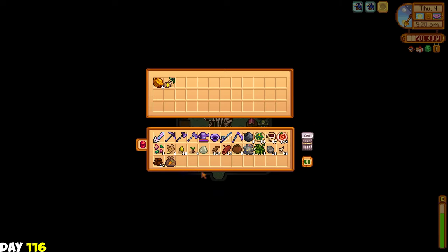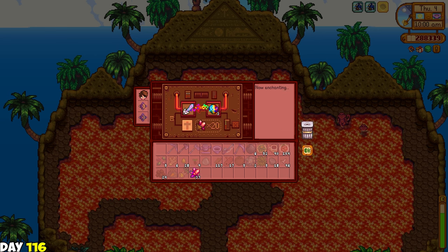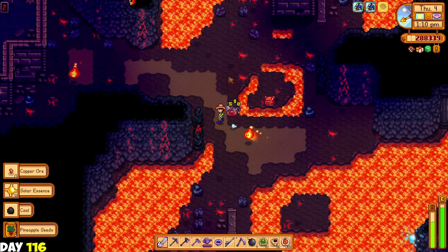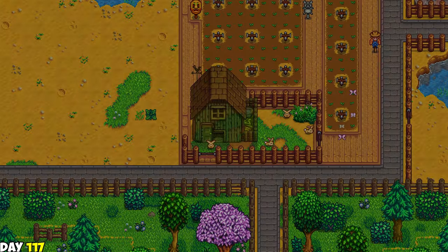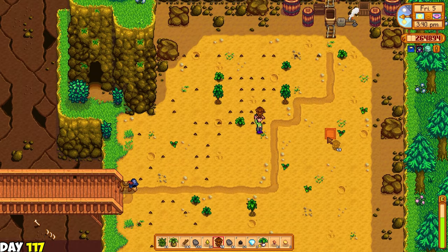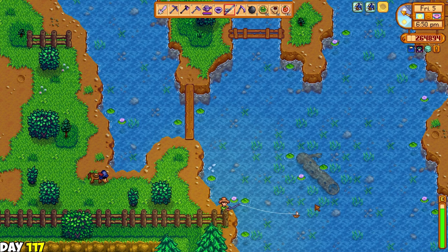The next day I donated the fossilized head to the archaeologist and got about six golden walnuts and a banana sapling. I then went to the volcano and forged my iridium band with the burglar ring. I then reforged my galaxy sword into a crusader - something I wanted so I can kill mummies without a bomb. I headed inside the volcano dungeon to get some dragon horn and cinder shards. Since my coop upgrade was finished, I bought a bunch more rabbits. I planted a bunch of trees on my quarry, which would turn out to be a bad idea in the future. I was happy to plant them as I needed a lot of wood.